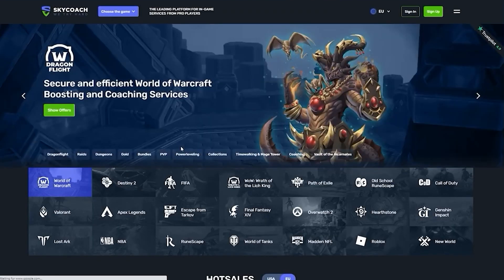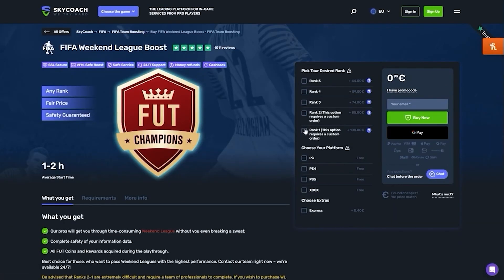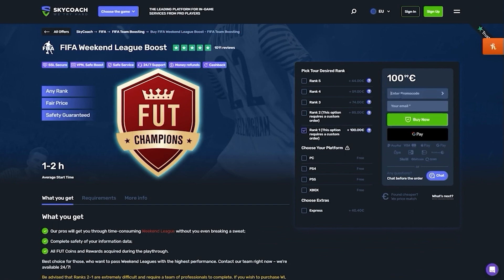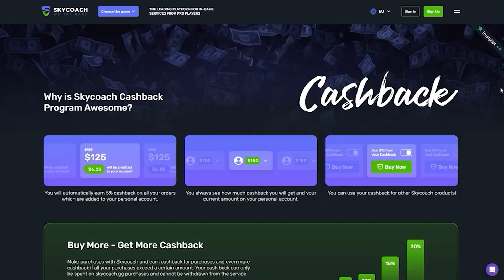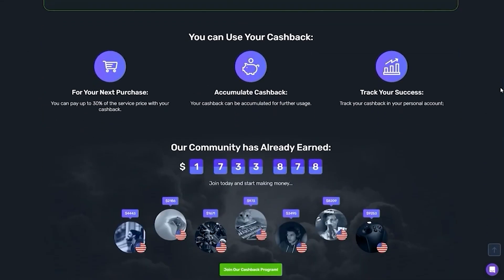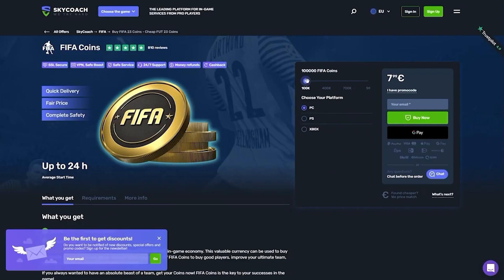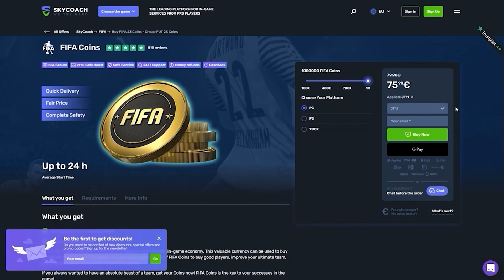I'd like to tell you about skycoach.gg. They offer many features within the FIFA franchise — from FIFA coins to FIFA weekend league boosts from trusted sellers and pro players — at the best prices on the market. They have fast delivery, high quality services, lots of games, and a cashback program. The more coins you buy, the more eligible you are for cashback. Click the link in the description and use code JT11 at checkout for a 10% discount.